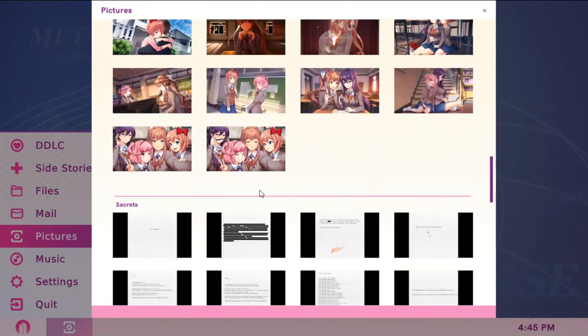You get this image by clicking the word 'horror' during a poem game — the moment you click it, you get that. And you get this last one by deleting Monika twice, which means you'll have to go through the game two times.